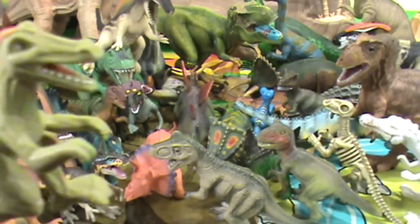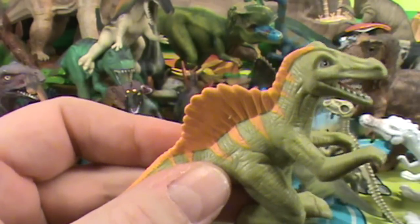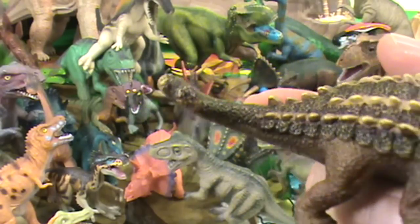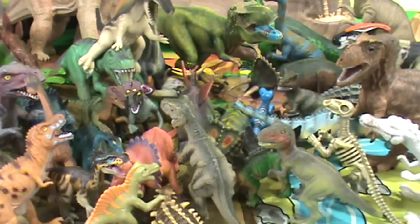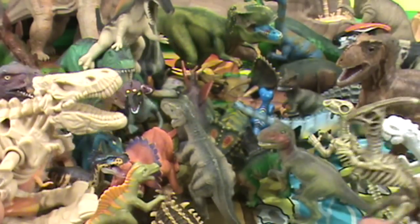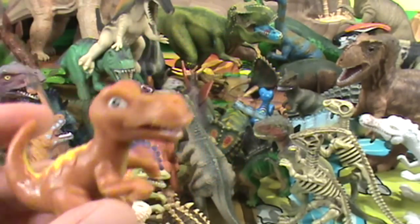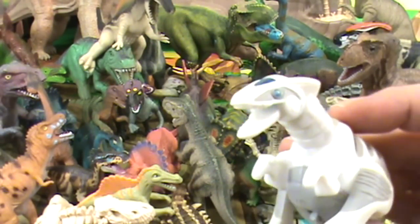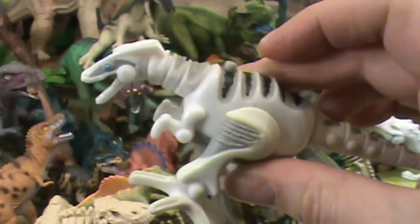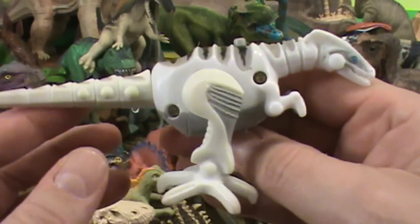Another Spinosaurus — a toddler's toy type — and an Ankylosaurus. Look at him — we've got more bones, and more bones, and another little one, a toddler one, maybe from Dinosaur Train or something like that. Who's this guy? He was a toy — I think he was a Happy Meal toy. He's like a robotic dinosaur, so he's kind of cool. Push the button and he makes the noise.